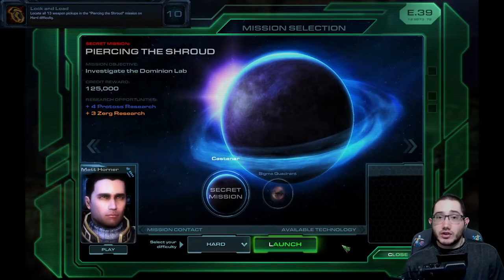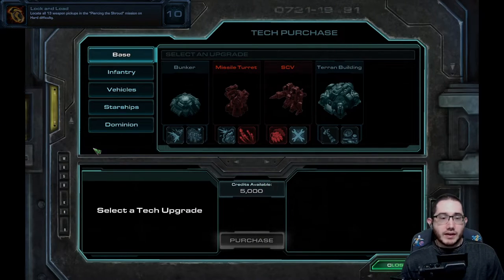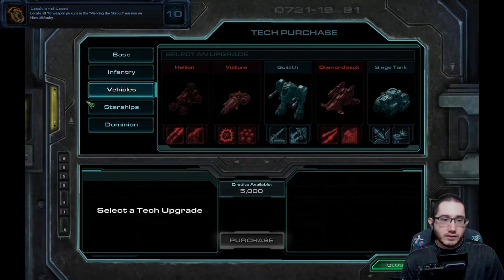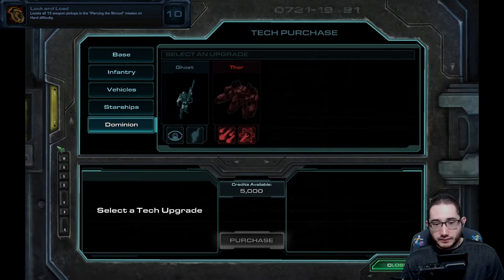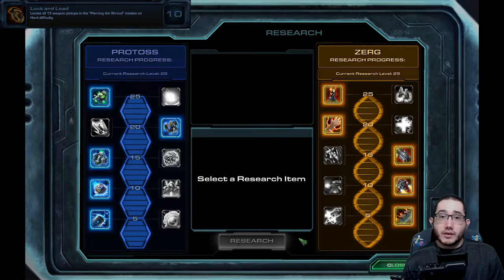Today I'll be doing the achievement Lock and Load on the mission Piercing the Shroud. For reference, these are the tech upgrades I have purchased: Base, Infantry, Vehicles, Starships, and Dominion. These are the mercenaries I have hired, and these are the research options I have selected.